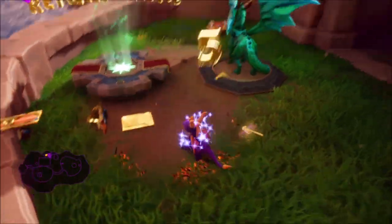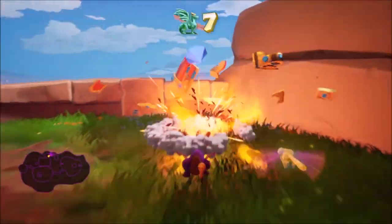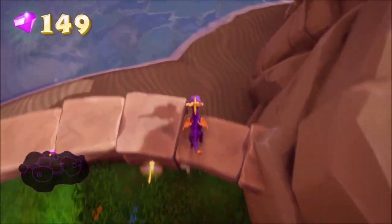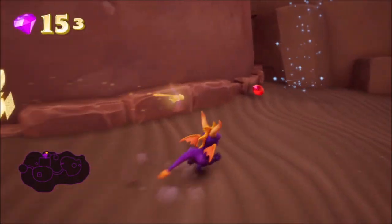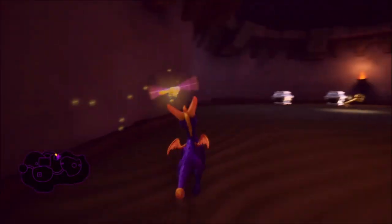Once you jump down, you're going to see two more chests along with your third dragon. Once you get all of this, jump down again, collect all of the gems down below, follow the path of the sand, and then head into the room over to the right. Inside that room is going to be a whole lot of other chests, gems, and a key.